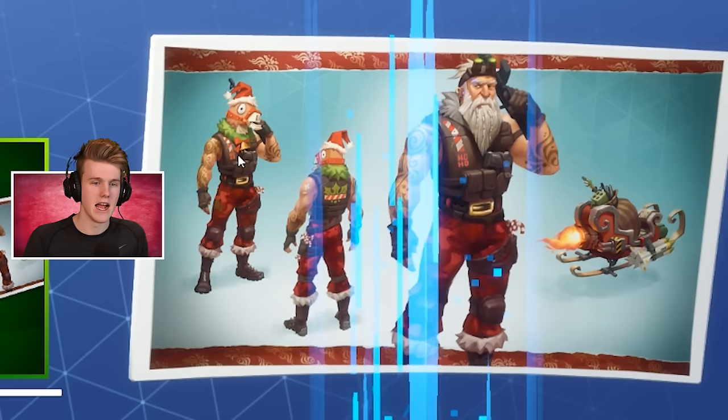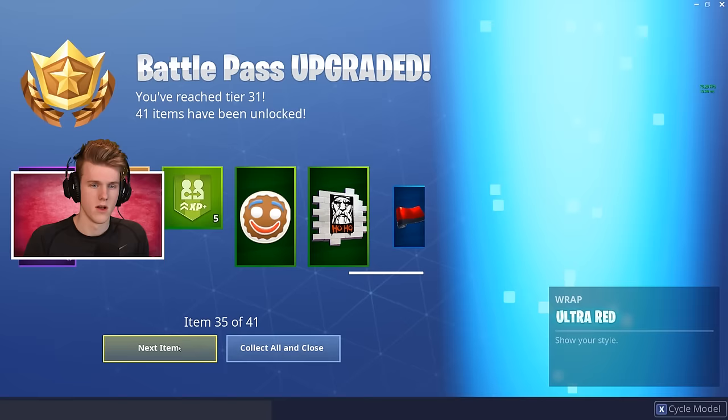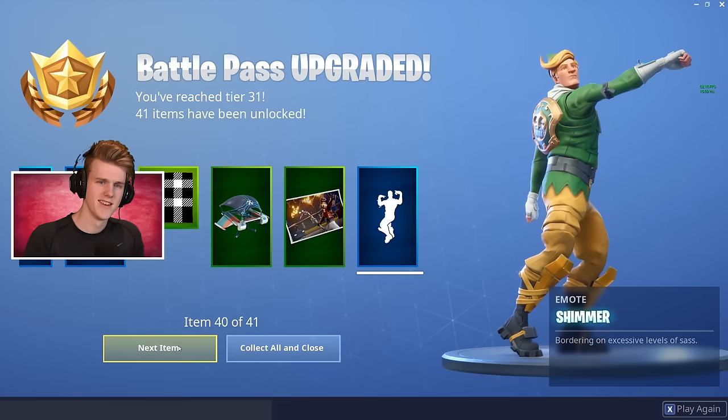Sergeant Winter — the unlockable star with the llama head, that looks sick. There's Sergeant Winter himself. An unlockable style with a challenge midway through the battle pass — haven't had that yet. Ginger Gunner, Creepy Santa, Ultra Red, Ice Puck. There is a toy we can play with — I did see it in the trailer. Her base banner, glider — not sure about that one. Crackshot — yeah, that's a wicked loading screen. Shimmer.